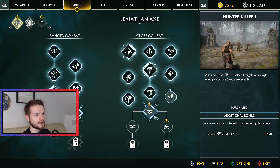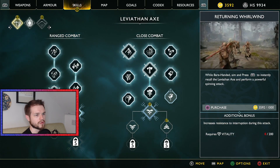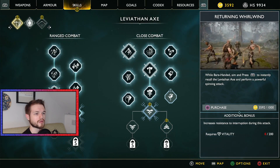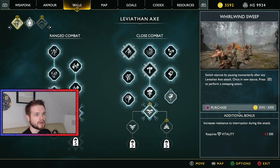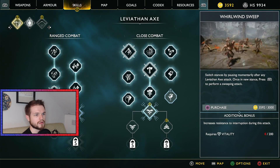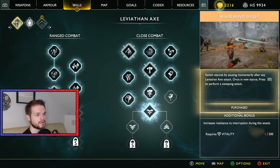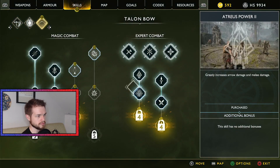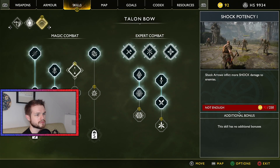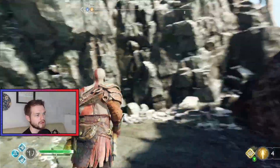Holding — aim and hold R1. L2, then R1. We've got Returning Whirlwind: while barehanded, press and aim R1 to instantly recall it. So I can recall it without having to press Triangle, then switch stances. In a new stance, press R1 to perform a sweeping attack. That kind of opens up new things. We've also got Shock Arrows here. I'm sure we'll have plenty more things once we've got a bit more experience.